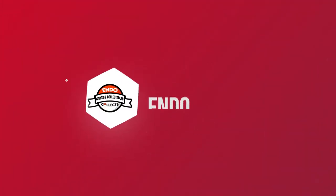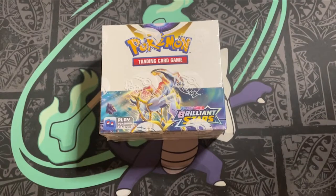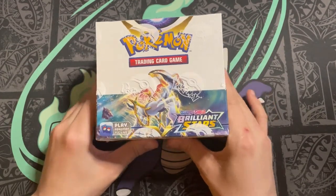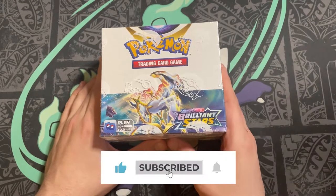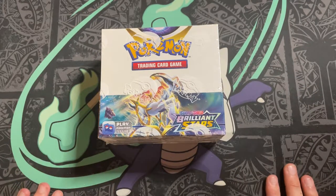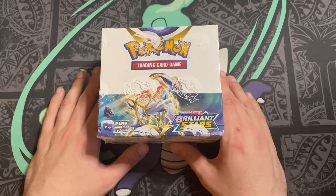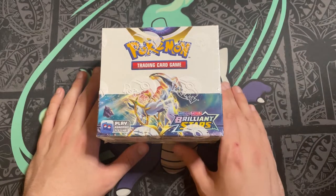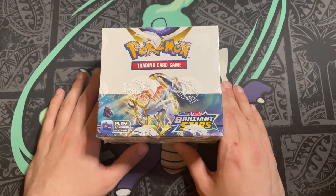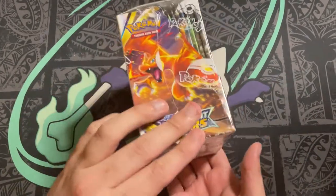What is up ladies and gentlemen, boys and girls — today's video is an exciting one. We finally have Brilliant Stars, a brand new set, brand new Sword and Shield, our first set of 2022 — potentially arguably the most anticipated set of the entire Sword and Shield era. There is obviously some argument with Evolving Skies, but this is most definitely incredibly sought after and hyped up. We're going to open 36 packs straight from a fresh brand new booster box.